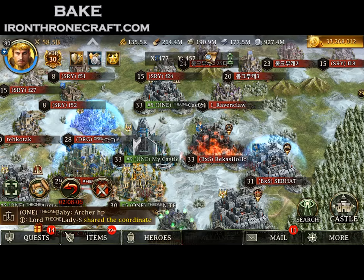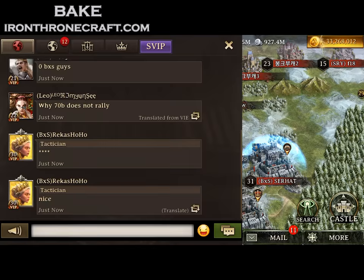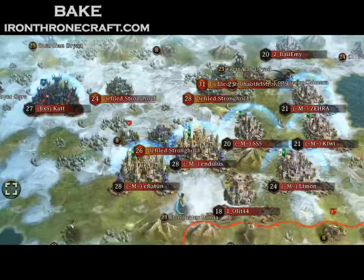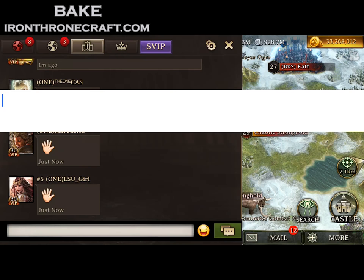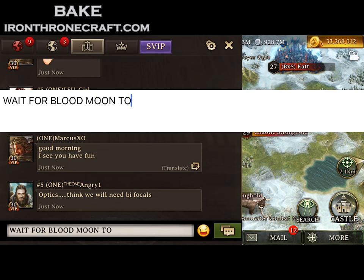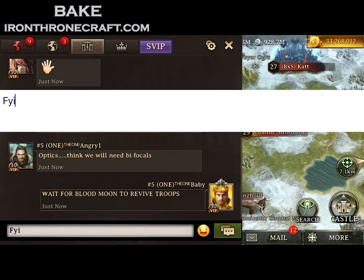That was actually a good hit — injured 63 million siege. That hit in Blood Moon, especially if we had sent tier 7, would have been nearly point-positive. I need to look at the chart. Now I say wait for Blood Moon to revive because it's half price. That's a little bit why we're able to throw away this many tier 6 — because we know it's about to be half price to revive as soon as Blood Moon opens up.